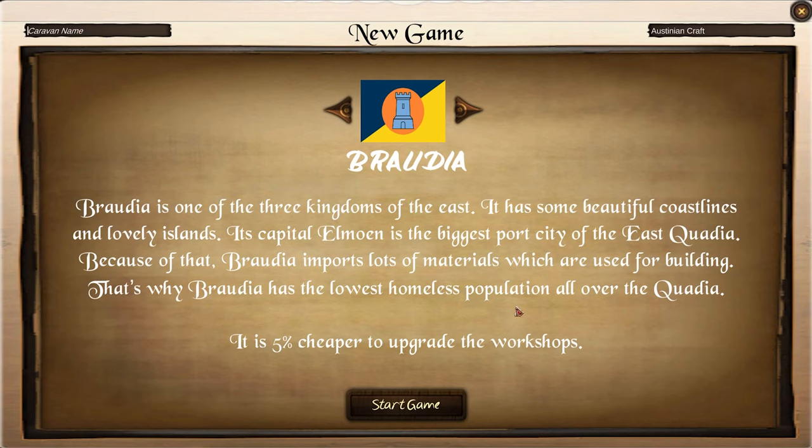Care of your name... cheap manufactured, consumed. There we go. Let me see — and I guess there are countries here? So there's Baradia. Baradia is one of the three kingdoms of the east. It has some beautiful coastlines and lovely islands. Its capital, Elmon, is the biggest port city in the east, Quadia. Because of that, Baradia imports lots of materials used for building. That's why Baradia has the lowest homeless population all over the Quadia. It is 5% cheaper to upgrade the workshops.